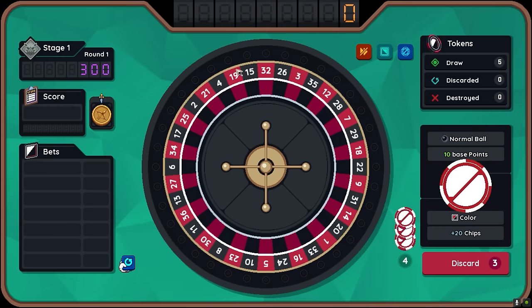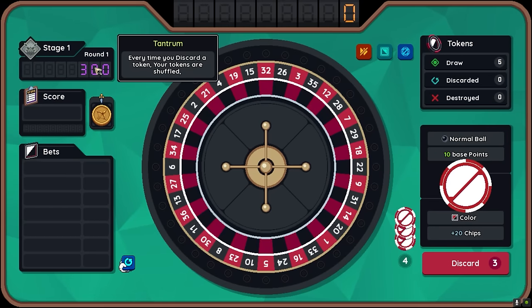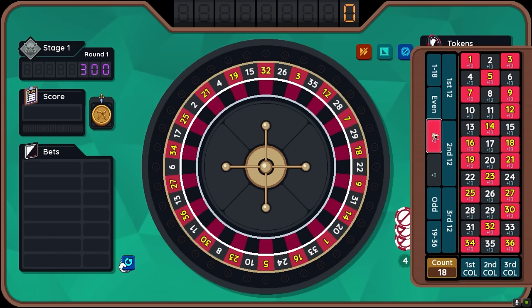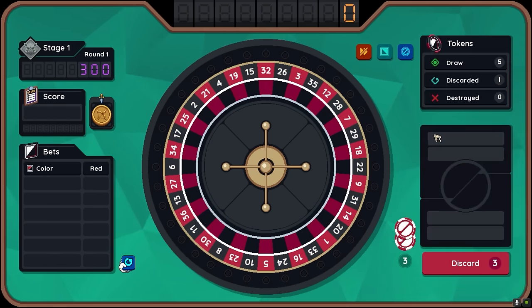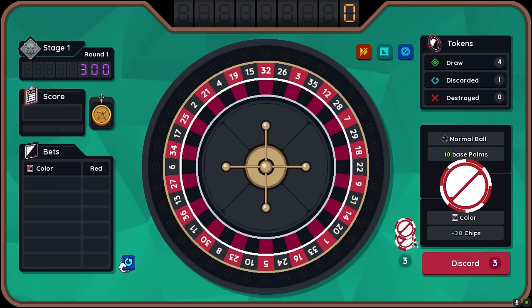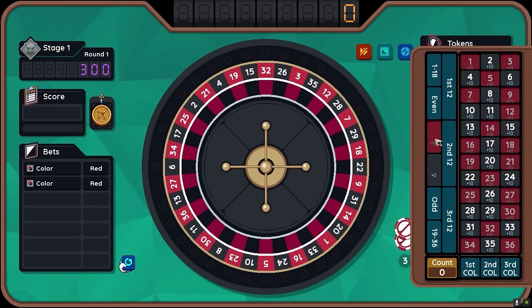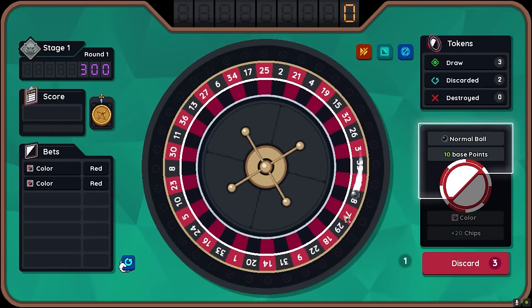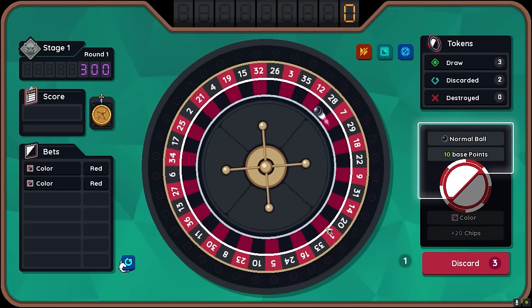The way the game works is we're trying to reach an amount of tokens and we're doing that by placing bets. What do you think? Red or black? Let's go red. We can do this up to four times for now. Let's just go all in on red and then spin our ball.